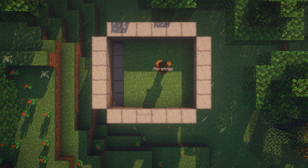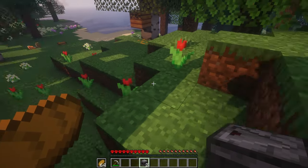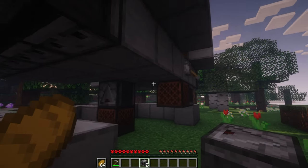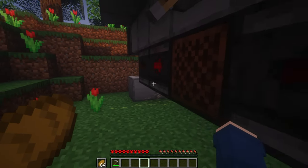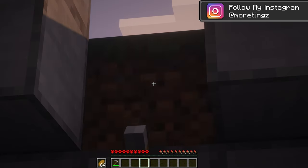Alright, one of the last steps is to place down a double chest up top, so you can easily store all the drops you get from this build. Then come down and place down two observers. Their eyes need to face one another, so then it creates a repeating redstone signal. Then you can flick the lever and it'll activate over and over and over again, really easily.